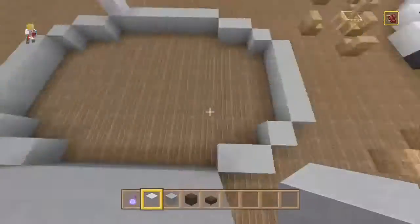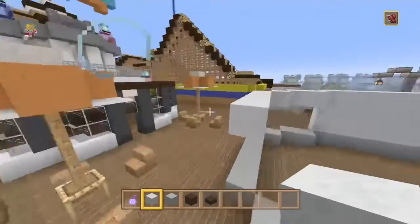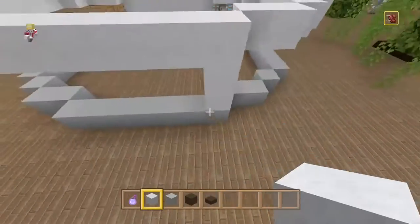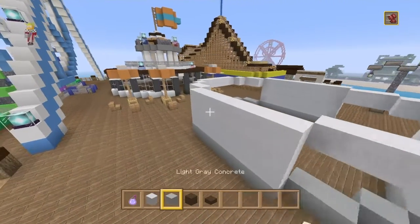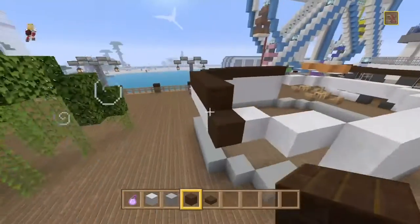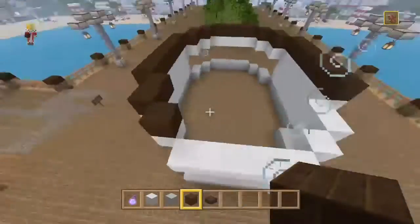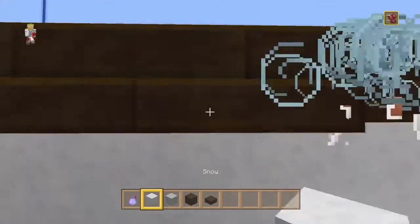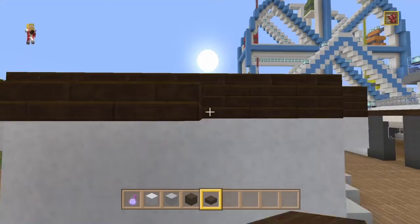Let's fill this up and then go two up top. Something like that — excellent. We have it on either side, perfect. And for the roof, let's go with dark oak. Dark oak is kind of like the theme color we have here — we have it at most of our builds. That looks pretty cool, and then we go with these slabs going across.